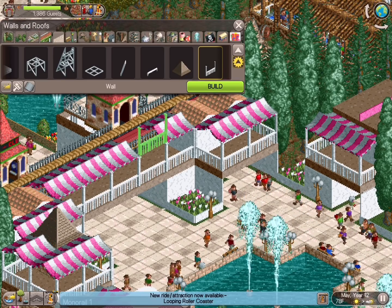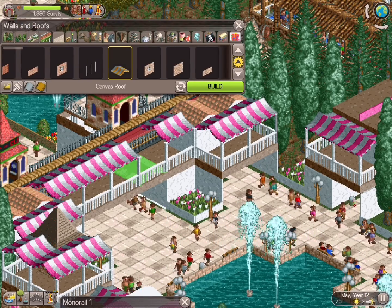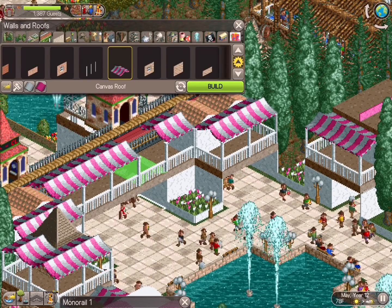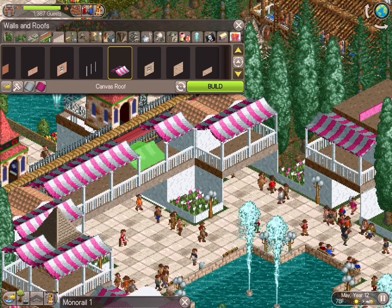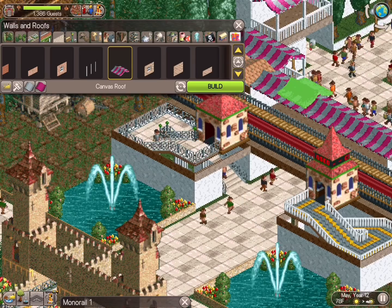I clicked on that white circle to make it yellow, highlighted the square I wanted to put the terrace piece on, and then it automatically put it in place — I locked it by building it.